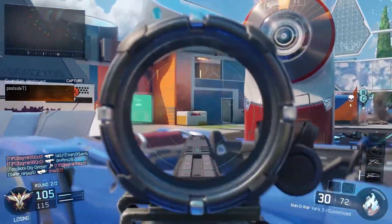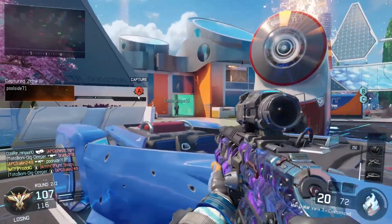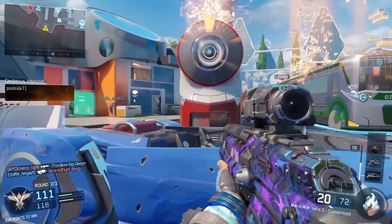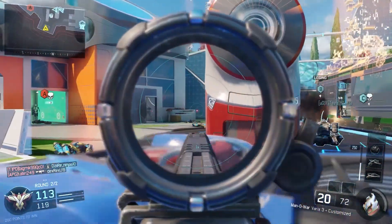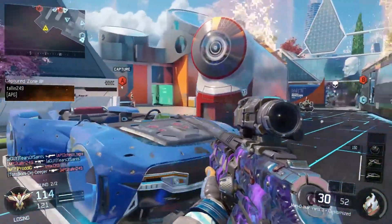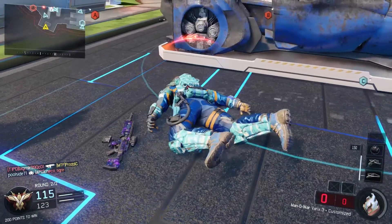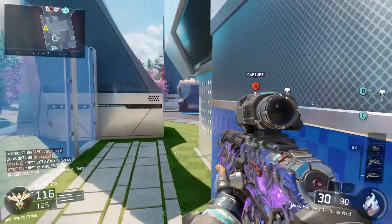A lot of people are upset about this because everybody's using the Varix sight and people feel like it's a cheap exploit in the game — that it basically gives your guns no recoil. That's a little bit of an exaggeration; there is still some recoil, but the reduction is very, very noticeable. A lot of people feel like it's cheap, which is kind of fair. In my personal opinion, there shouldn't be a sight in the game that reduces recoil by this much.